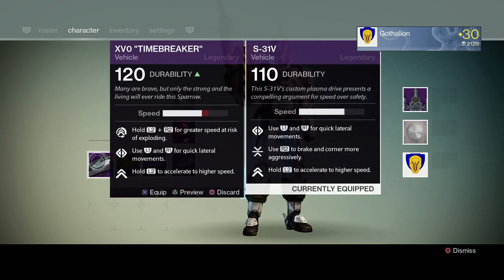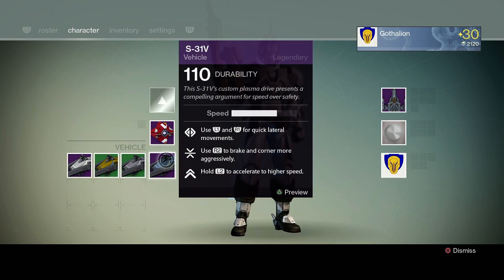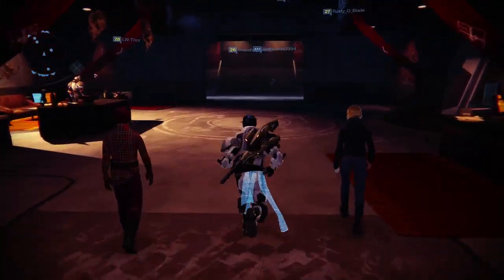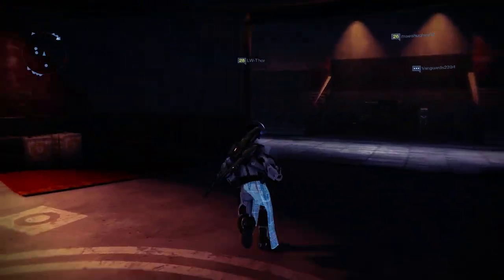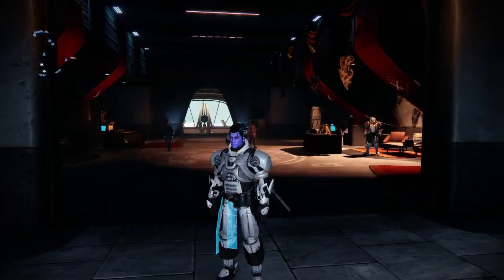This sparrow has a higher top end than the Time Breaker that you get off of Atheon. So while Atheon's boost may be faster, it only lasts temporarily and the thing handles like doo-doo. So there you go guys — that is how you go and make yourself a legendary sparrow. Don't forget to rate, comment, and subscribe, and I'll see you guys back in a hastily made on-stream Destiny video.